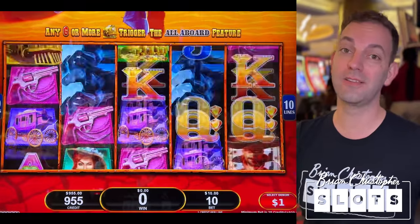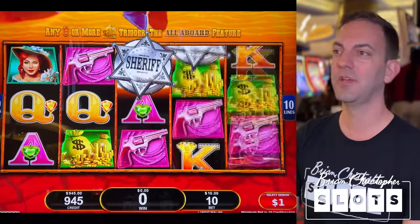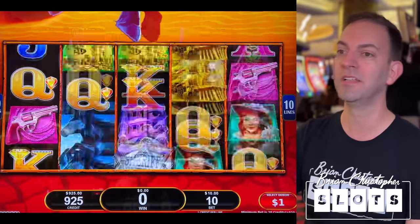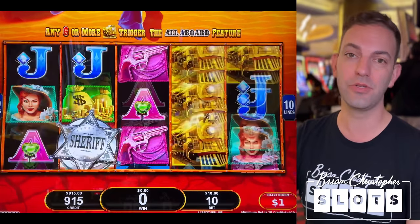We're literally just outside the high limit room, so that's why I picked this game — nice and close, keep it close to the action. A lot of the games outside the high limit room are actually high limit as well, including this one. This one starts at a 10-cent denomination and goes all the way up to $2 a line.